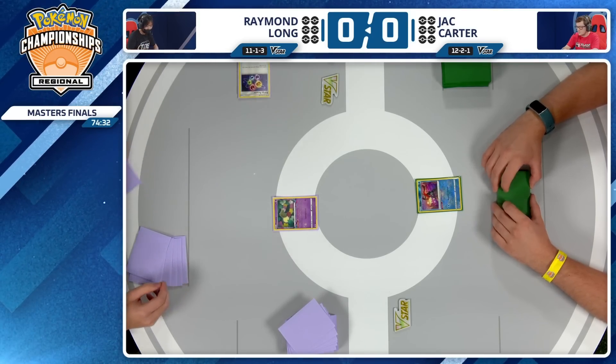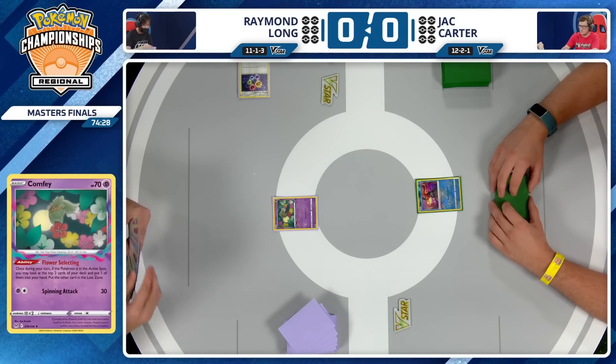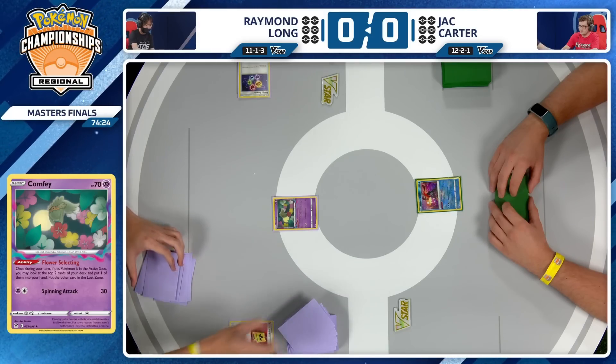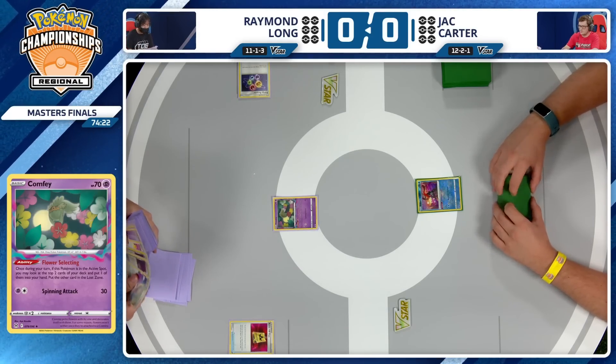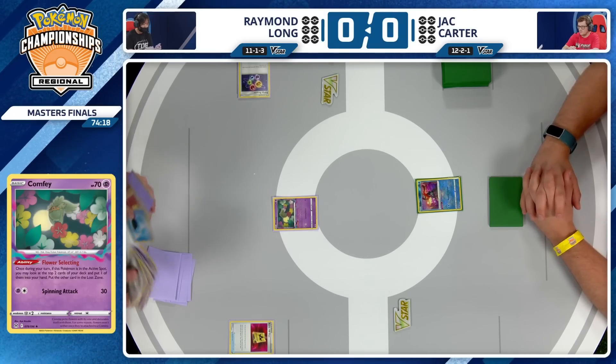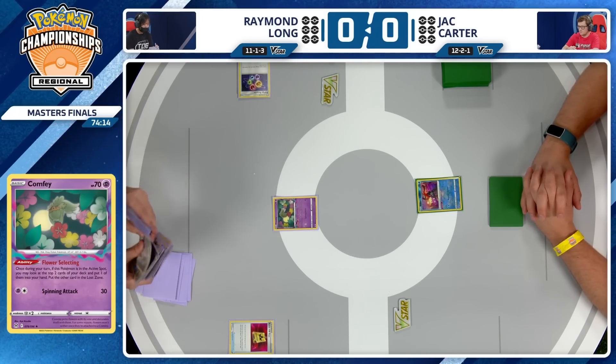Raymond is able to attack this turn. It is technically possible for Raymond to win, but this is a more slow build of Lost Box focusing on the Kyogre. So we're not going to see a Raikou or a Dragonite coming in to take the knockout on Greninja turn one. Jack can at least breathe a sigh of relief there.